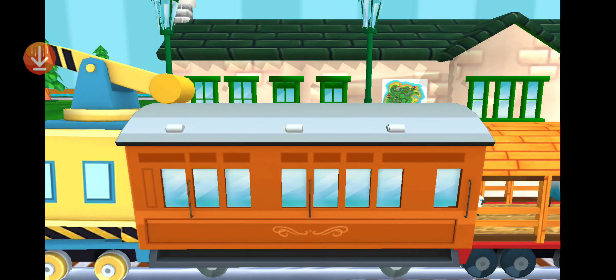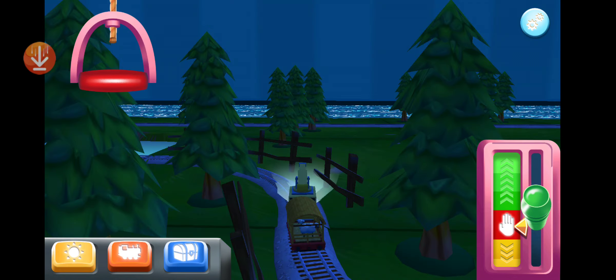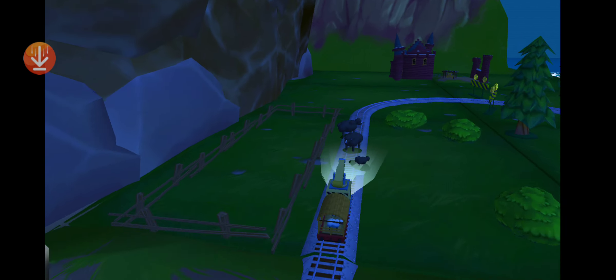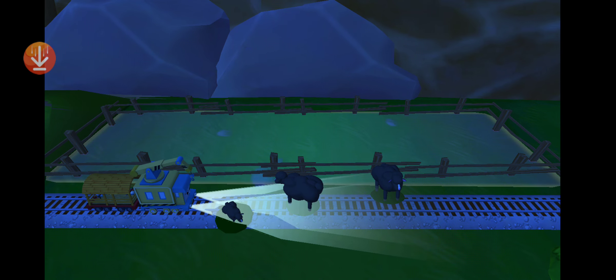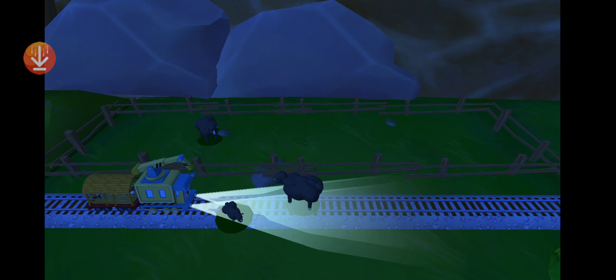The passengers have arrived. Annie says thank you. Lights out! Oh no — it looks like something's blocking the tracks. Can you move it out of the way? Drag it onto the blue spot to clear the tracks. That's the way!